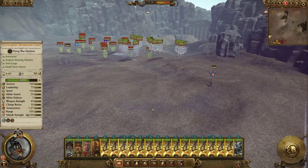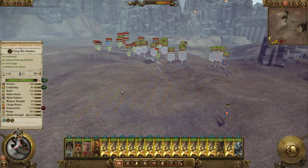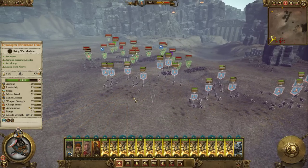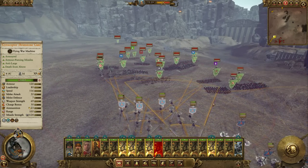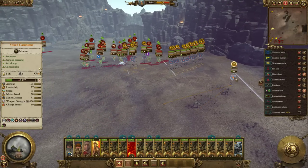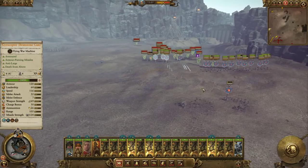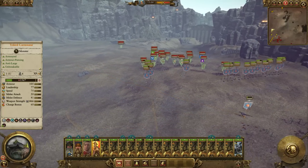If their army only takes 50% casualties, that's still going to be better than what we take even if we lose. So let's win, and then you can sally out and finish them off. Wasting a little bit of ammo here just so it stops annoying us is not a bad call. The Yoked Carnosaur — we'll just keep moving it around, and we can get it off the battlefield any time we want. What I mean is, just go into melee, it should route eventually, then bring in the Master Engineer from the other side.